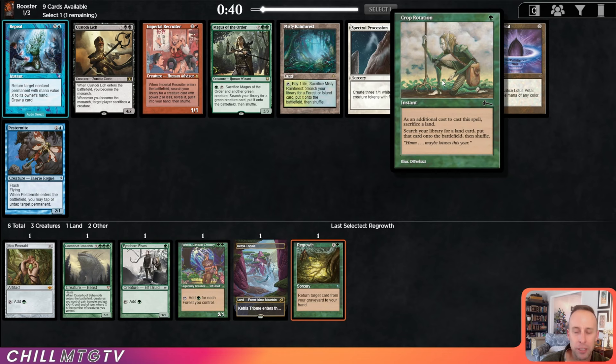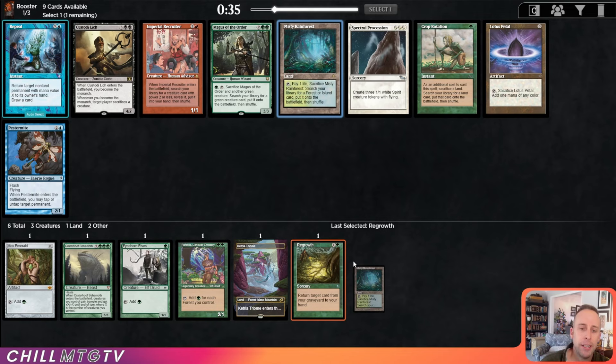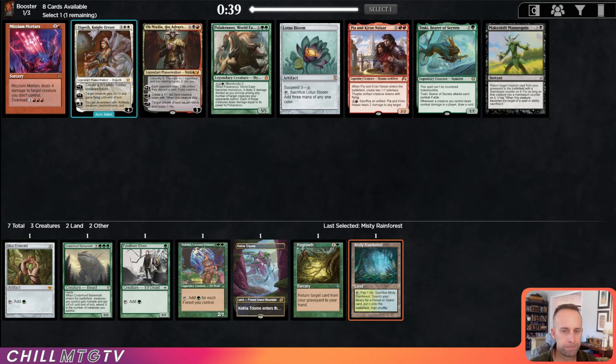Here's a Misty Rainforest — probably the best card in this pack, especially after we picked up a Ketria Triome, which can be fetched off that Misty Rainforest. I'm really angling pretty hard towards this blue-green Simic archetype.